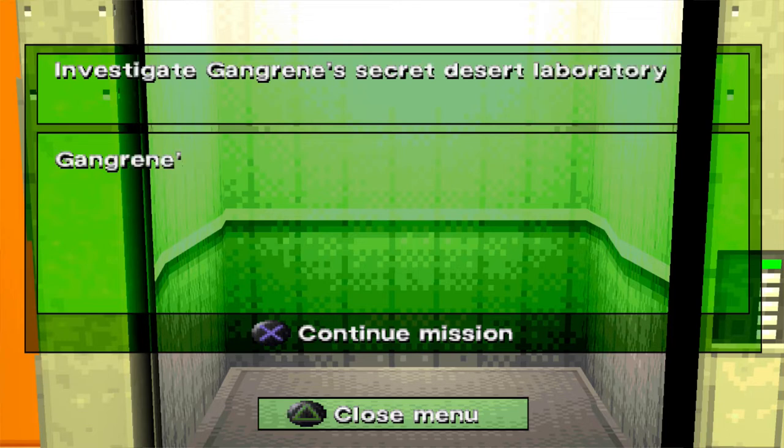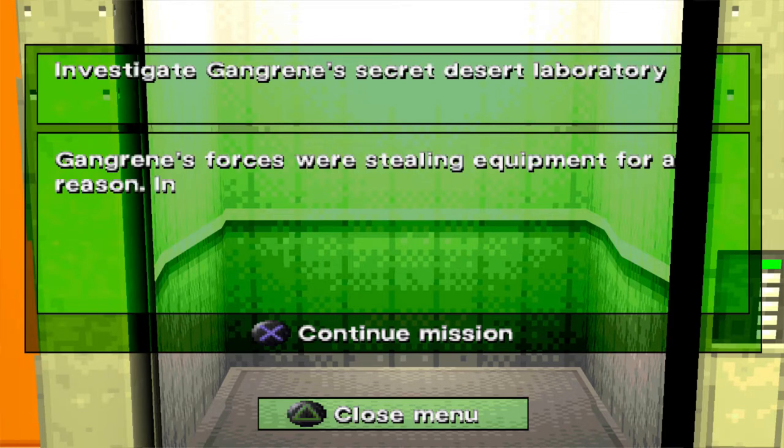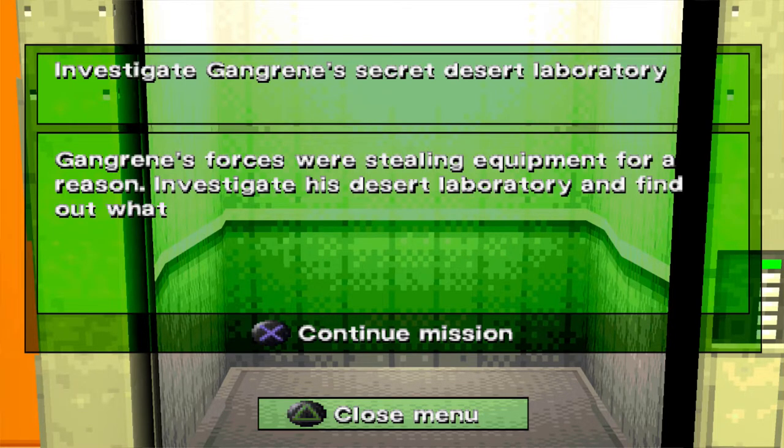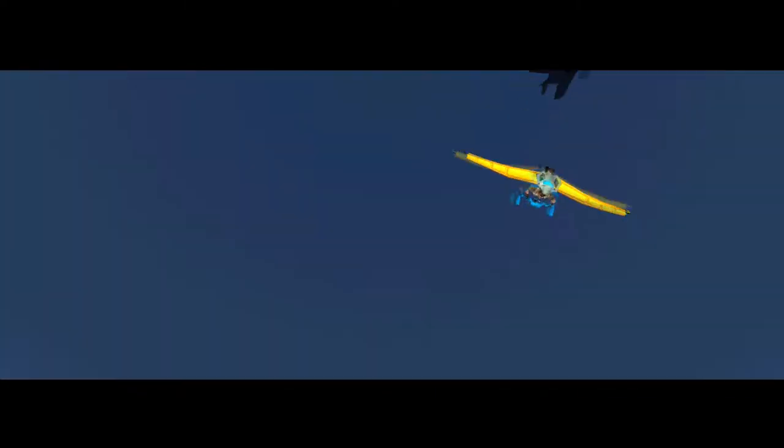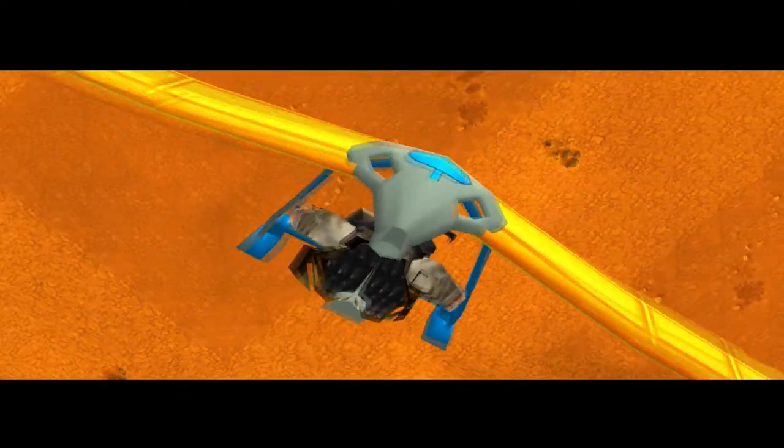Investigate Gangrene's secret desert laboratory. Gangrene's forces were stealing equipment for a reason — investigate his desert laboratory and find out what his plans are. Action Man! Oh god, now you just remind me of that creepypasta that was going around with Action Man — where it's like, 'congratulations on beating the game, but you've been captured.' Ooh, how scary.